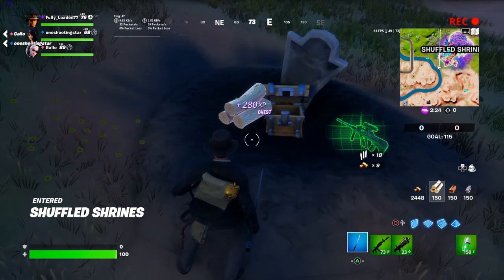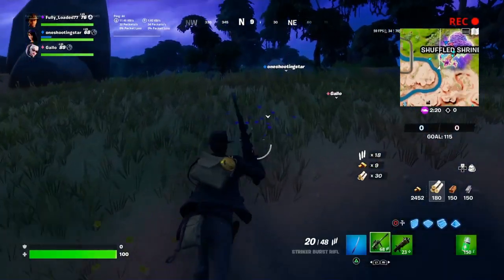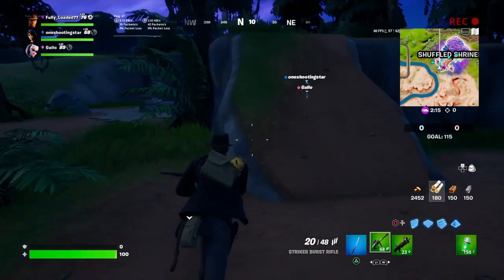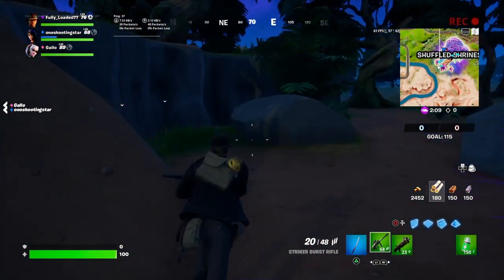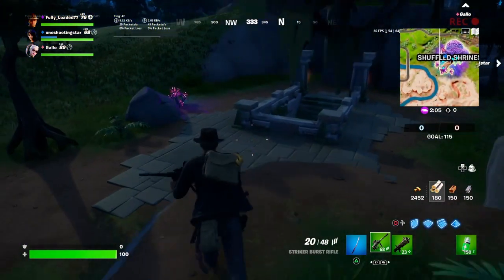I'm just landing here at Shuffled Shrine. You basically have to go to the bottom left hand side of the area, or southwest would be fair to say. There is an underground chamber that you have to go into.